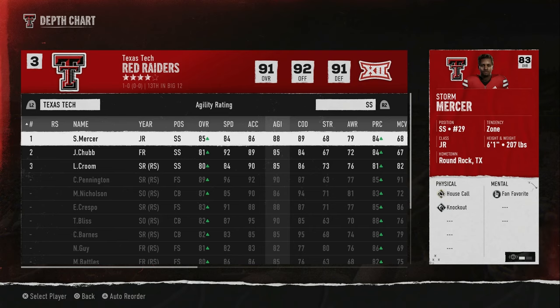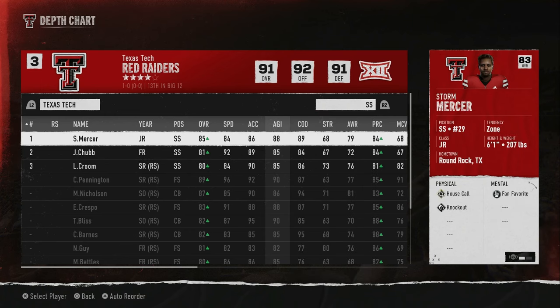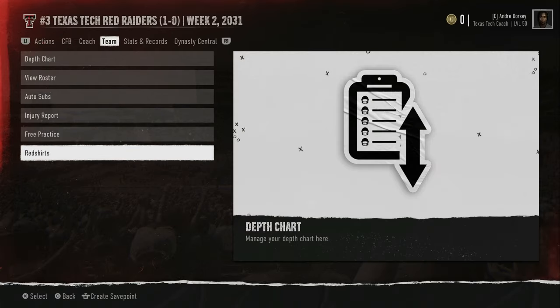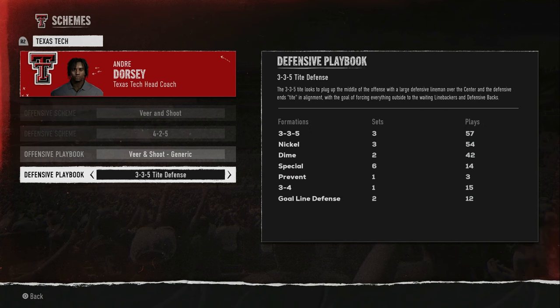Where I ran a 3-3-5 tight at Arkansas, because I have depth and speed at the safety position it would benefit me to actually change my scheme back to the 4-2-5. The reason: the 3-3-5 tight has five secondary backs and three linebackers. But because I have so much depth at the D-line, the 4-2-5 may benefit me more.